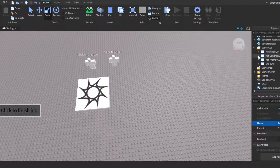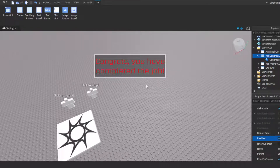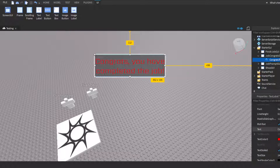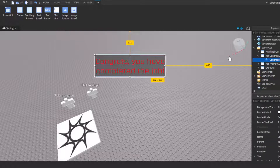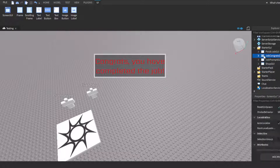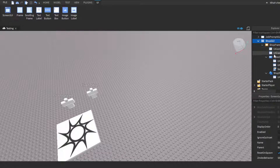The Job Congrats GUI displays a message like 'Congrats, you have completed the job!' when the player finishes. There's no scripting inside this GUI itself — it's controlled by scripts in the Finish Job GUI. You don't have to include this GUI, but most games have some kind of completion message, so I added it.